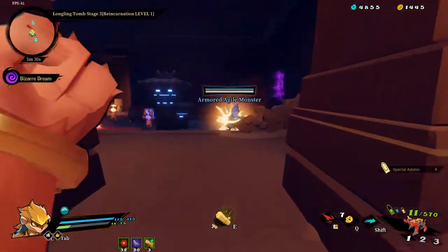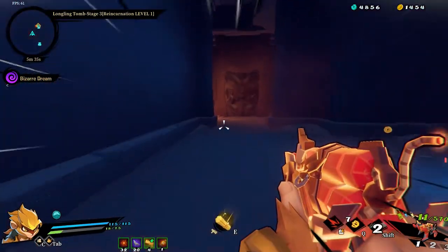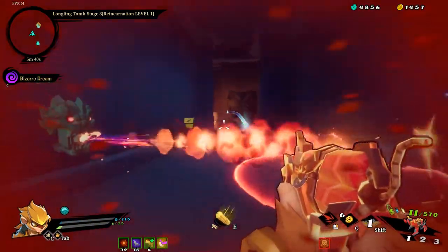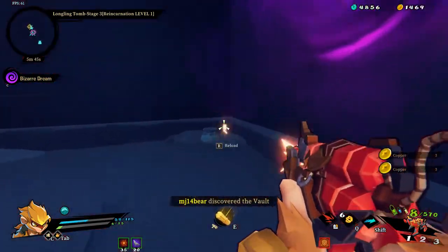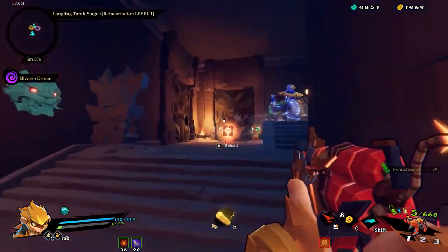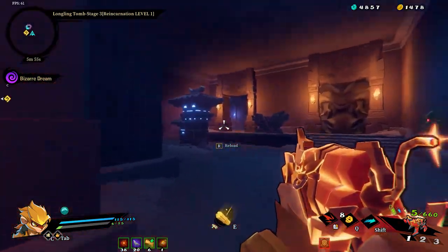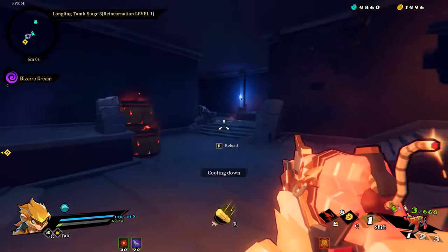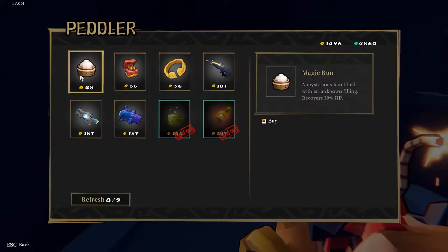When these guys are immortal it's better to just get them to explode. Oh wow, I almost died there. Because I have low health, I got backed up through the trap. When they're immortal, it's better to just get them to explode. I'm going to run back here quickly and buy a bun to get some health.